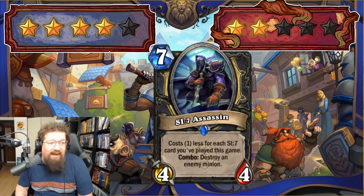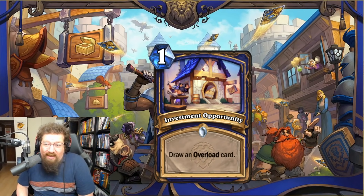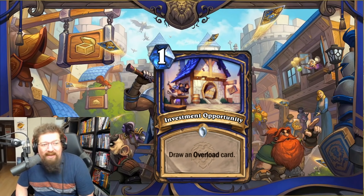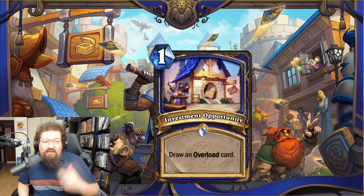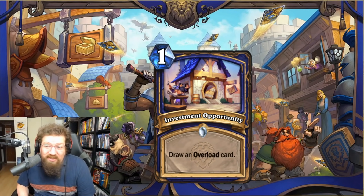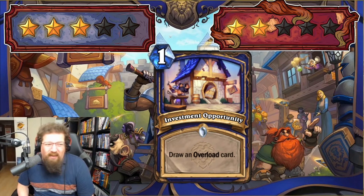Shaman gets a one-mana spell: draw an overload card. One-mana draw cards aren't typically worth it, but this draws a specific overload card for the questline and helps you cycle. I think it is worth it. I'll give it a three in Standard and two in Wild — the overload questline is good, but I don't think this card is as relevant in Wild.